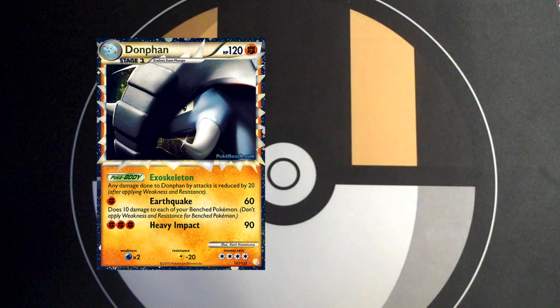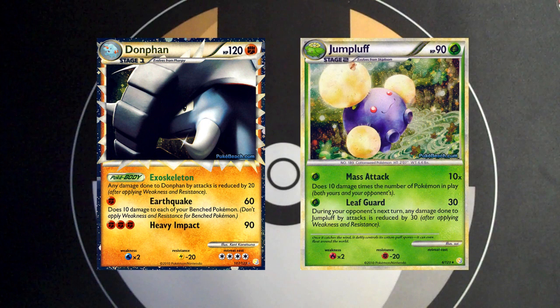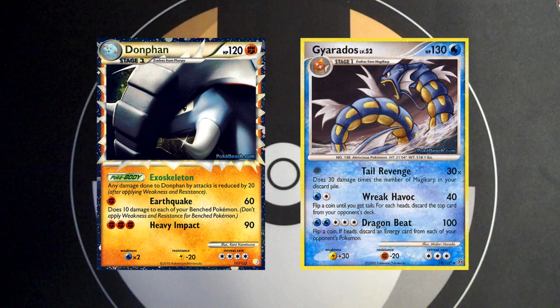Donphan's biggest problems come from his type and weakness. Jumpluff, an increasingly popular deck in the format right now, has resistance to Donphan, limiting you to 40 damage with Earthquake, or even less if they choose to use Leafguard that turn. Kingdra and Kingdra Prime also have the resources to knock Donphan out in one hit, while you struggle to hit for their 130 or greater HP. Your absolute worst matchup is probably Gyarados, who can almost always knock you out in one hit with weakness, has 130 HP, and has Fighting resistance to Donphan.